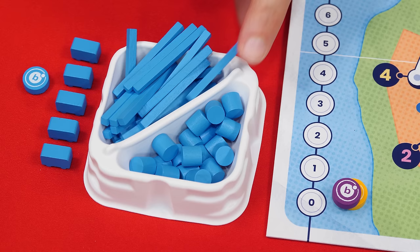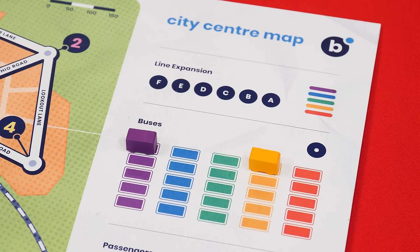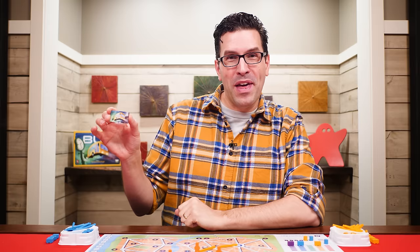In the color of their choice, each player takes 20 action markers, 25 line markers, 5 bus tokens, and a scoring disk which they'll set on the zero space of the victory point track. Each player also puts one of their bus tokens at the top of the matching colored track on the board. Randomly determine which player will go first and give them the start bus token.